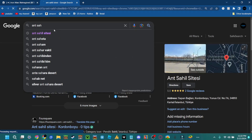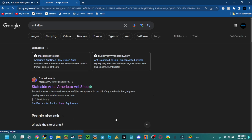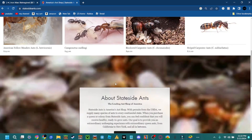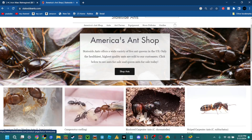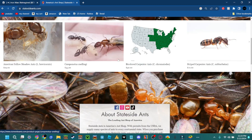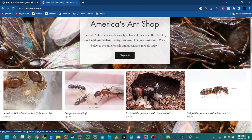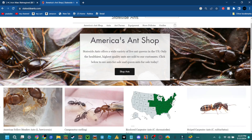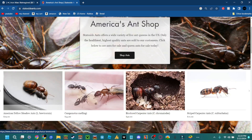Stateside Ants — America's Ant Shop — that's what the site is called. They offer live queen ants, highest quality. There's an American Yellow Meadow Ant queen for $29 — I bet that's going to sell out really quick. You might think the queen is in bad shape, but queen ants don't have arms. I hope it's healthy — it looks like a pretty healthy queen ant.